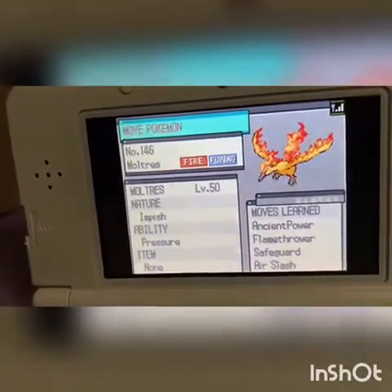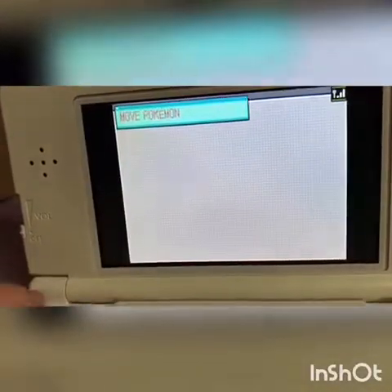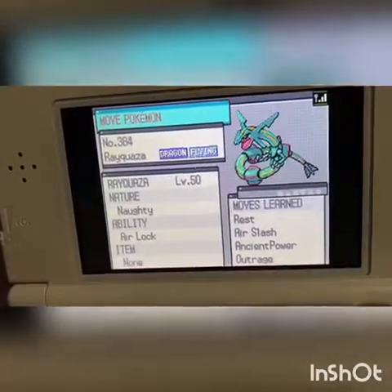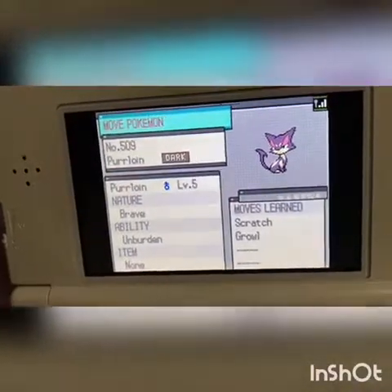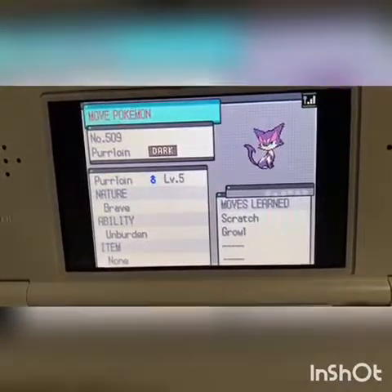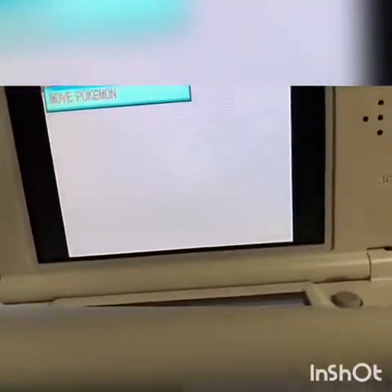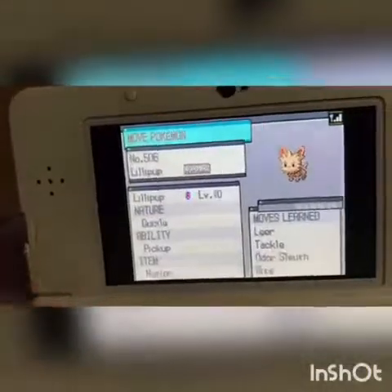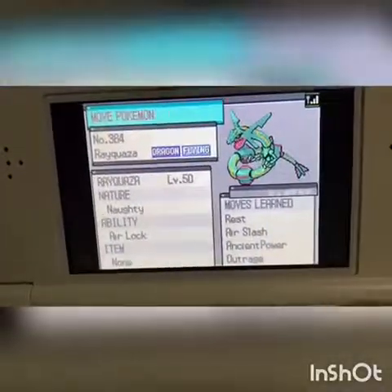Zapdos, Voltorb, and some other boring ones. On the third box there's less stuff but it's cooler — there's Groudon and Rayquaza, and then Lilipup and Purrloin. That's it! Yeah, this was a shorter video but thank you everyone for watching. Gotta catch 'em all!